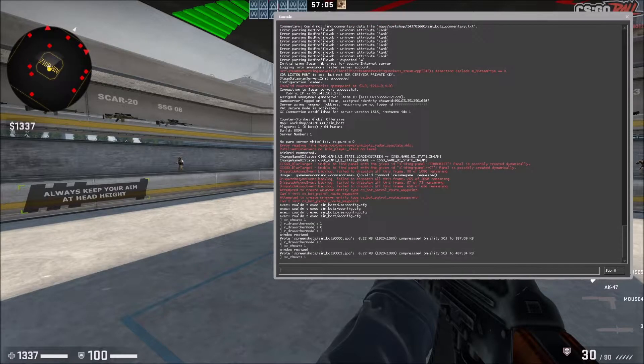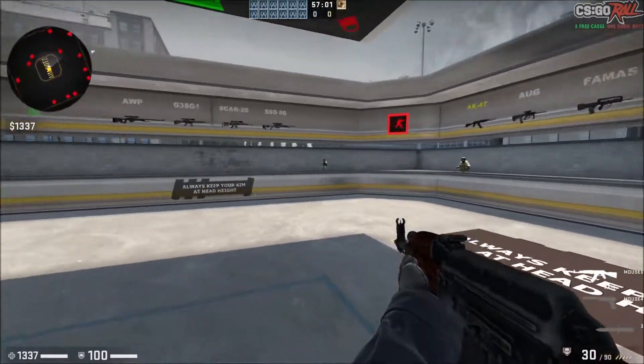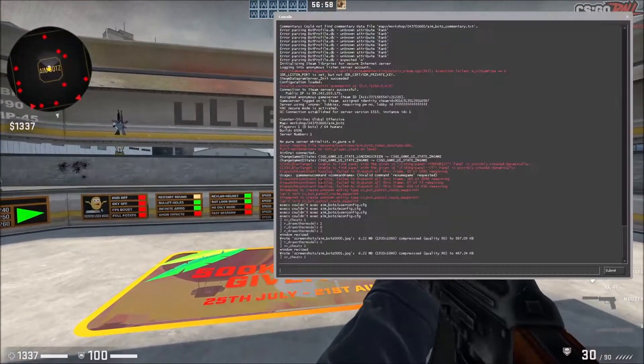This will enable all the cheat commands you can use. There's more than just drawing player models through walls — you can enable god mode, fly, and lots of other cool stuff. To turn it off, you do sv_cheats 0, but we want it on, so set it to 1.